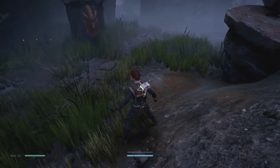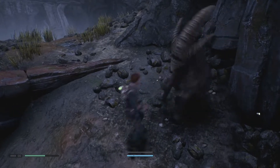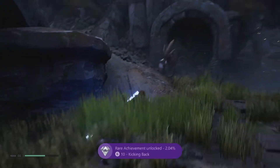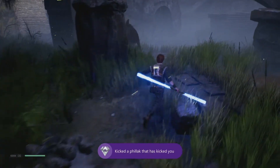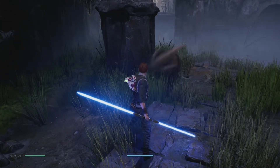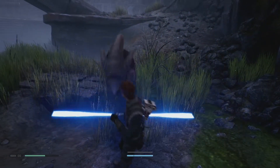Now we're able to unlock this achievement as long as we kick it back. You don't even need to dodge its attack — all you need to do is quickly hit the evade button and then immediately hit the attack button. You can see right there the achievement has been unlocked. It took a while to get used to the evasive kick controls, but you just have to be really quick — hit B and then X — and you will unlock this achievement.